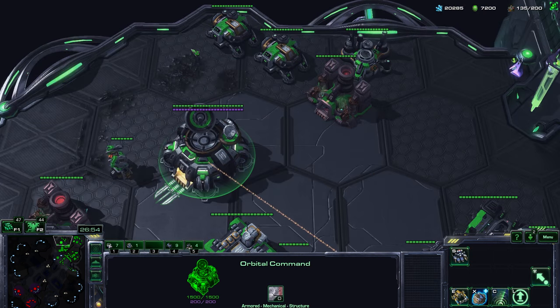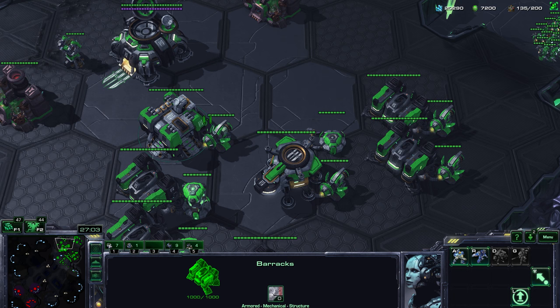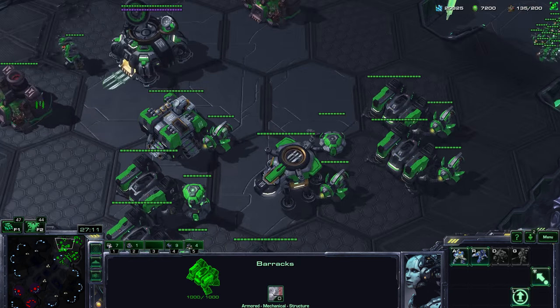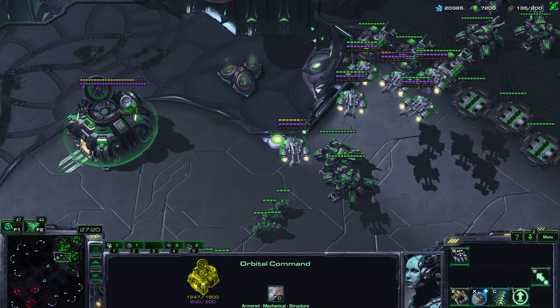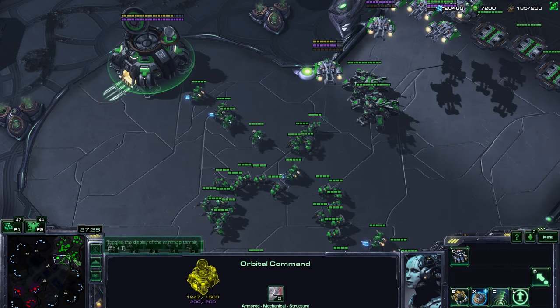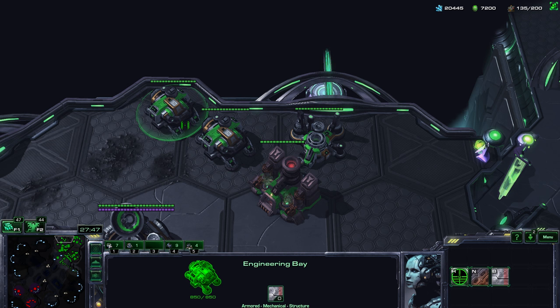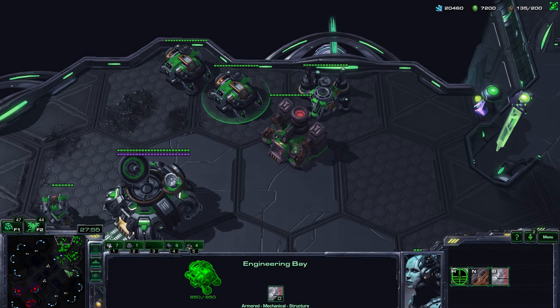There's one more really important thing: you'll often hear casters talk about build order advantage. A build order is basically the order in which you build your first buildings at the beginning of the game. For example, my build order here was: supply depot, barracks, gas, command center, Reaper, and so on. An all-in or cheese build order is going to beat a greedy build order because you have units and your enemy won't — that's a build order advantage, or even a build order win in the extreme case. Conversely, a safe or defensive build will most of the time be better than an aggressive or all-in build, since you'll have enough to defend while still getting upgrades, more economy, or some other advantage.